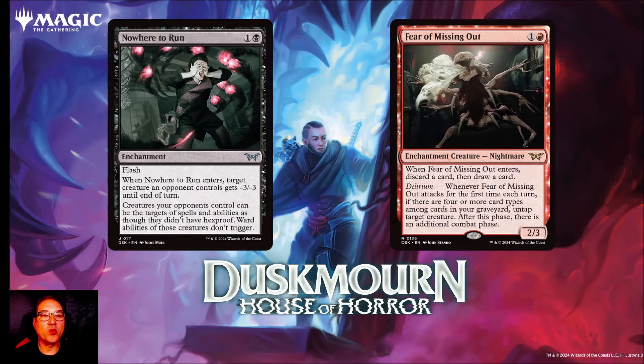Next we've got Nowhere to Run. For one and a black mana you get an enchantment with flash. Whenever Nowhere to Run enters the battlefield, target creature an opponent controls gets -3/-3 until end of turn. Creatures your opponents control can be targeted as though they didn't have hexproof, and ward abilities of those creatures don't trigger. This is definitely at least a sideboard card in black decks — the ability to turn off hexproof and ward is really powerful, and it might even be main-deckable if we see a lot of ward or hexproof creatures in standard.